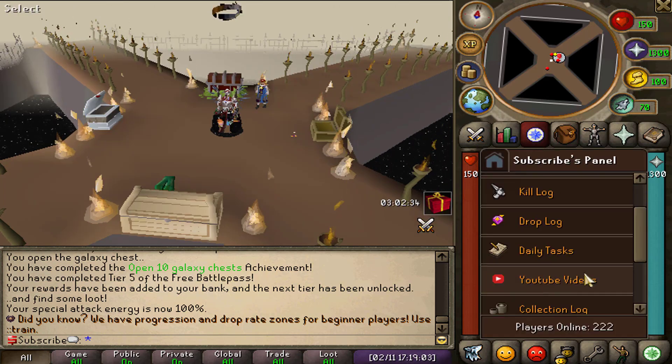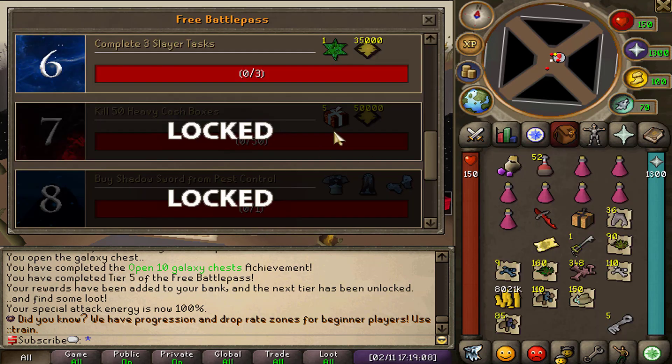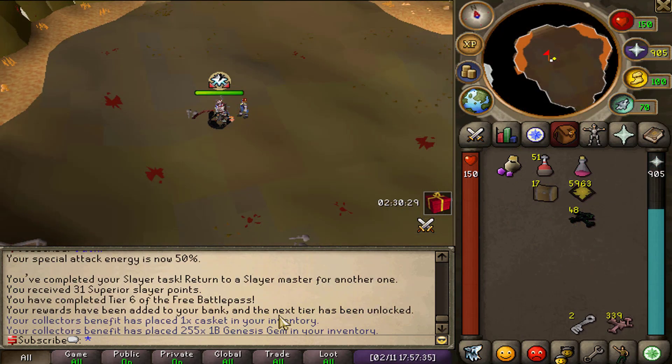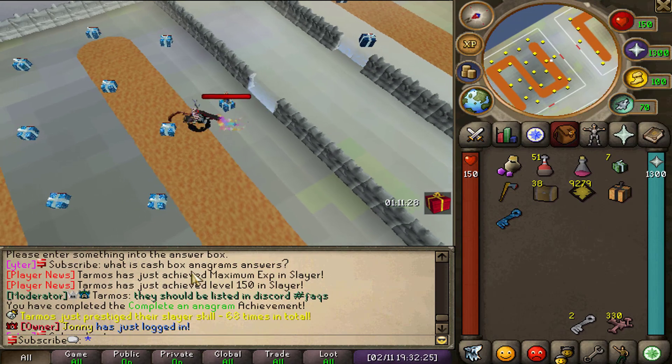Let's open that mystery box and check the battle pass for our next task. That's going to be completing three slayer tasks, which is super easy. Here we go — this should be our third slayer task completed, which also completes tier 6 of our battle pass. I've also just moved on to the second room of the cash boxes, which was an achievement by completing that anagram too.